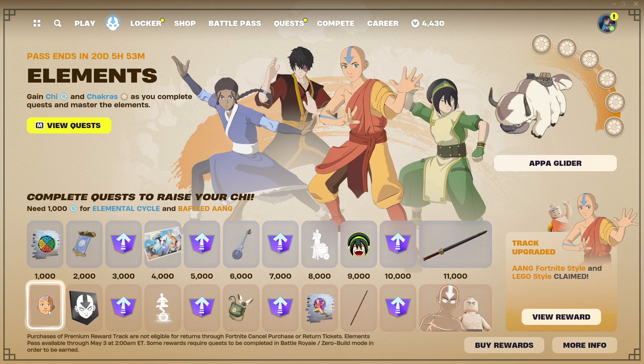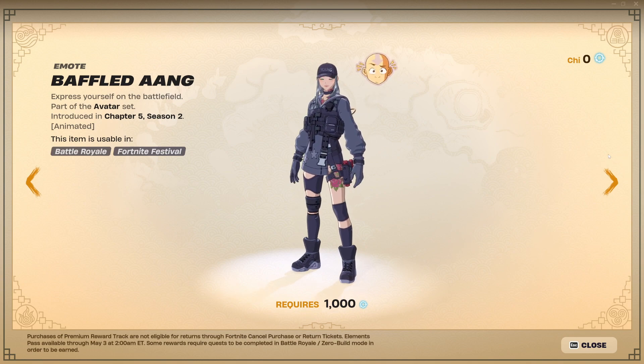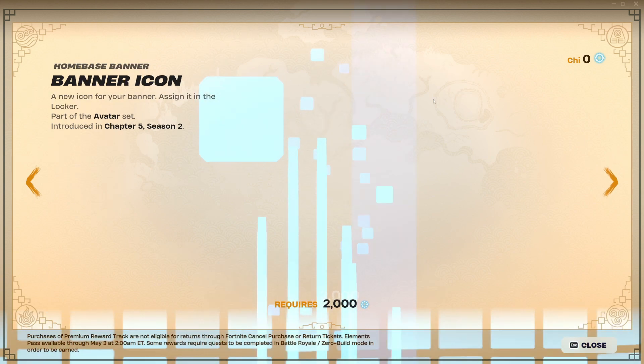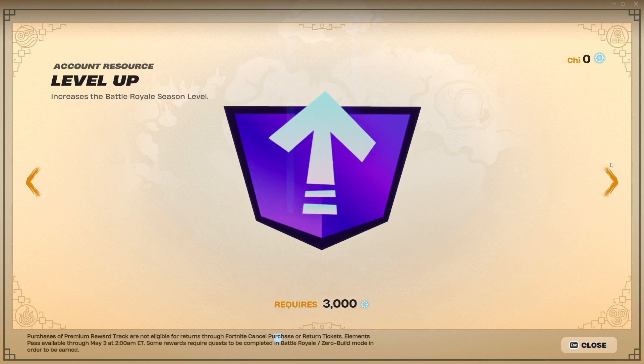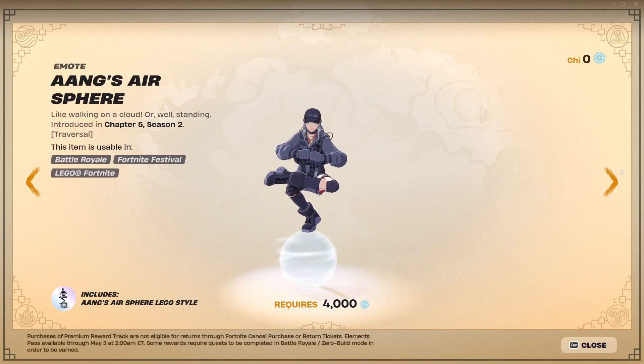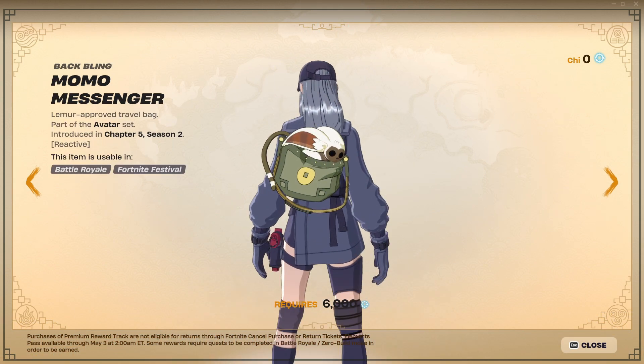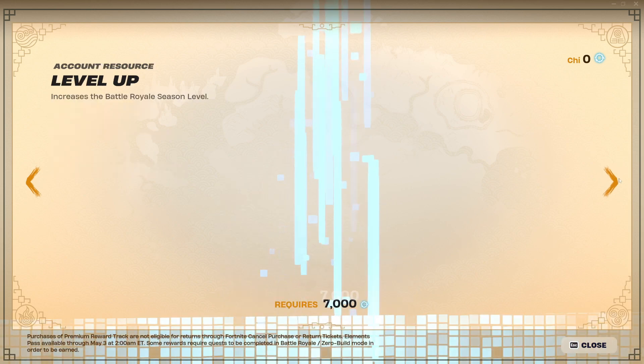In the paid section — this is if you pay a thousand V-Bucks — you get the following. We have Baffled Aang, which is an animated emoticon. We also have a banner icon and a level up. Aang's Air Spirit emote, which is a pretty cool traversal emote. Love that. Level up as well. Momo's Messenger — I love this backbling, it's such a nice one, and it is reactive to your gameplay.